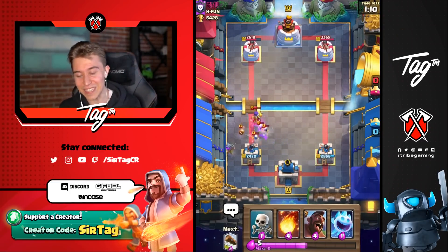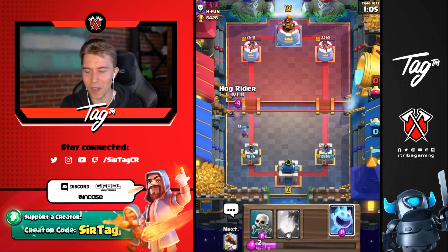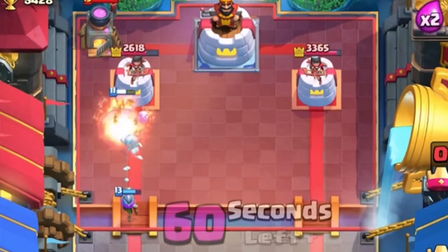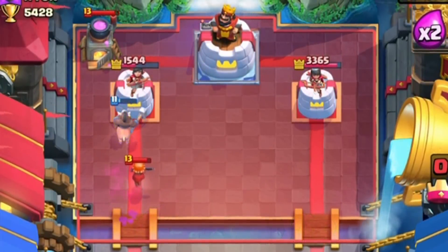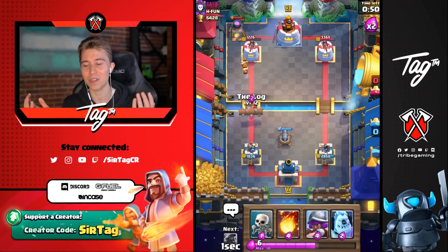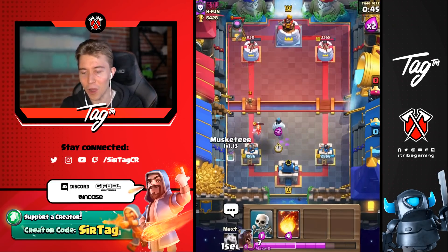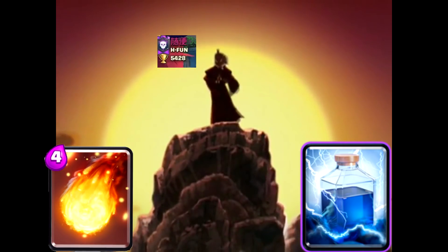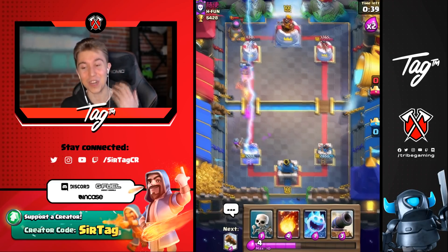He doesn't care about Elixir efficiency — it's against his religion to spend Elixir efficiently. So I can go in for a Hog Rider. He went for a Valkyrie and a Furnace, which means he dropped eight Elixir and can't afford the five Elixir Hut. He's got Fireball and Lightning — he literally is running Fireball, Lightning, Witch, and Wizard. Only the Avatar mastered all four elements. It's so weird that he's got double spells and double five-Elixir cards that no one else runs. This guy's a wild one.